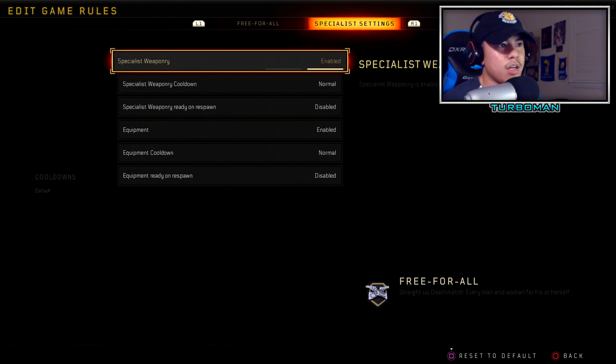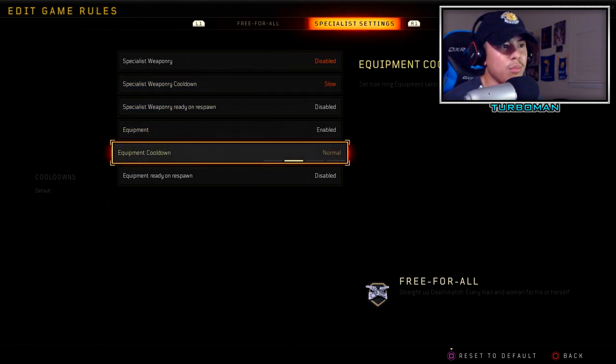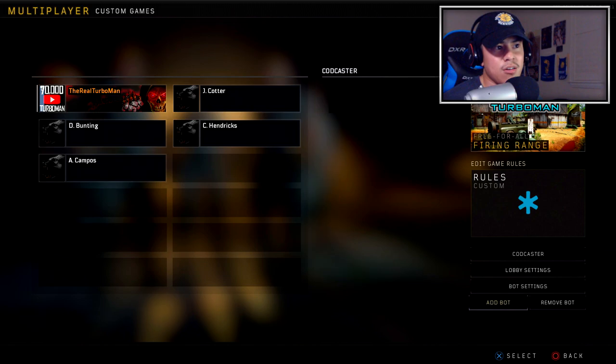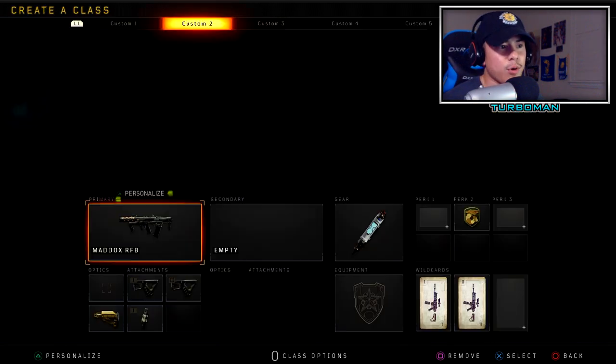Turn off specialist weaponry in cooldowns so you don't get distracted by things like War Machines. Set equipment cooldown to fast so you can replenish ammo as quickly as possible since we're using Crash. Add bots on recruit difficulty and max out the number of bots so you can engage in as many gunfights as possible, which results in more experience.